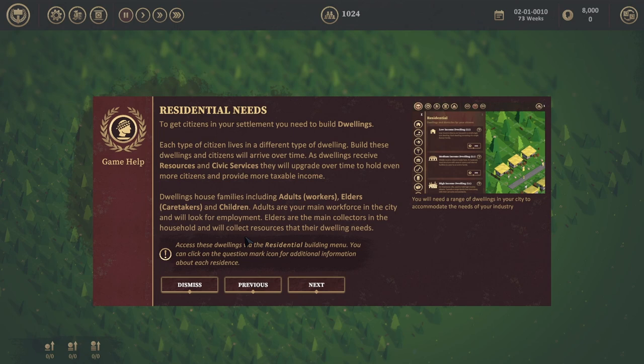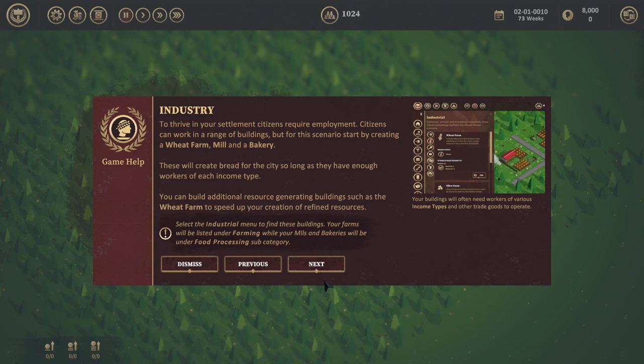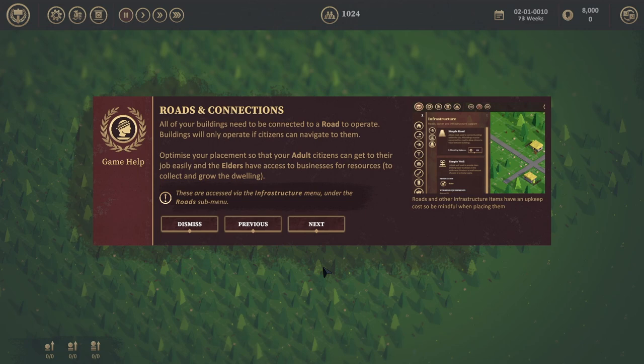Dwellings house families including adults, workers, elders, caretakers and children. Adults are your main workforce in the city and will look for employment. Elders are the main collectors in the household and will collect resources that the dwelling needs. To thrive in your settlement, citizens require employment. Citizens can work in a range of buildings, but for this scenario start by creating a wheat farm, mill and a bakery. These will create bread for the city so long as they have enough workers. You can build additional resource-generating buildings such as the wheat farm to speed up your creation of refined resources. All buildings need to be connected to a road to operate — optimize your placement so that adult citizens can get to their jobs easily and elders have access to resources.